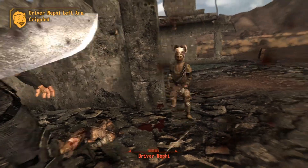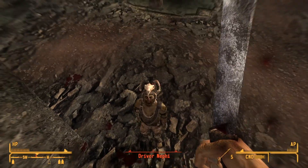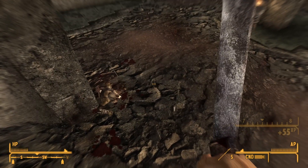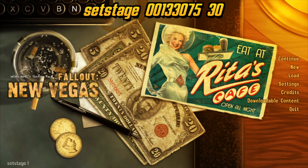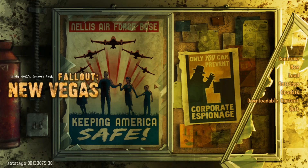It really doesn't matter which endgame quest we use, but I went with Eureka just because I almost never side with the NCR. Death to profligates and all that. Now, all that's left is to enter it into the console window. SetStage 00133075 30 is the exact syntax. After I hit enter, the endgame slideshow will play.